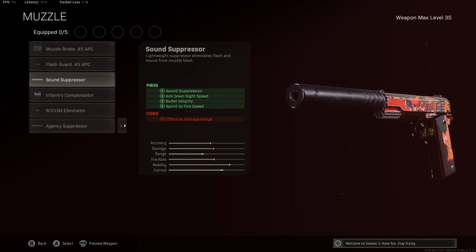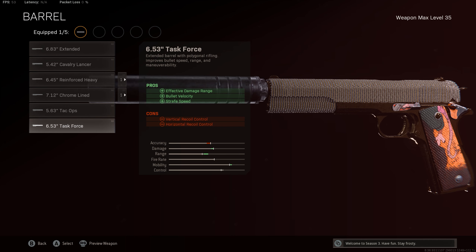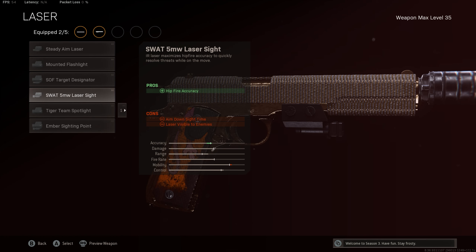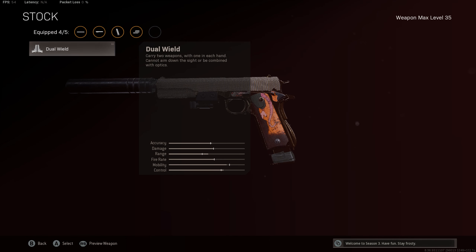We slap that on as well as the Task Force barrel — this is going to increase the recoil, but it doesn't really matter on these pistols. You can't really tell too much of a difference; you're just using them up close anyway. The 5mw laser of course for hipfire accuracy. For ammunition we have the 14-round fast mags.